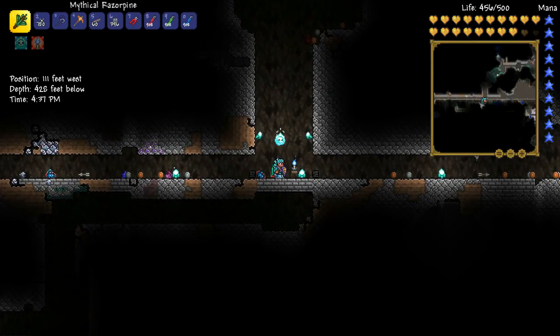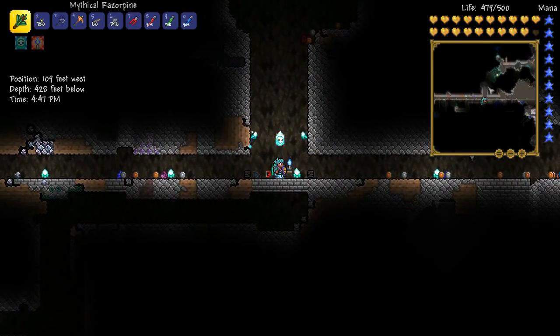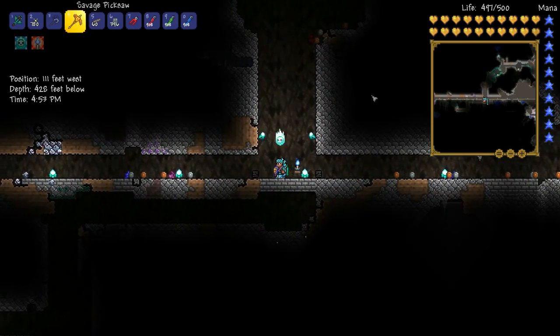Basically from here it's like when you build any AFK farm — there'll be gaps all around, and depending on how efficient you want this farm to be is how long you'll spend on it now. So what I generally do next is I start hollowing out the ceiling a bit.